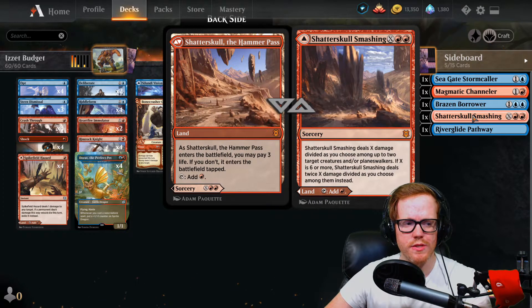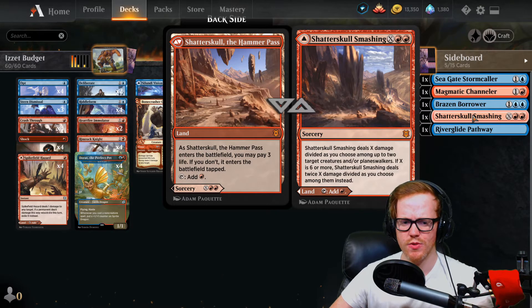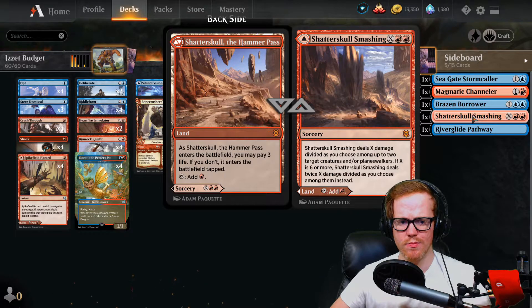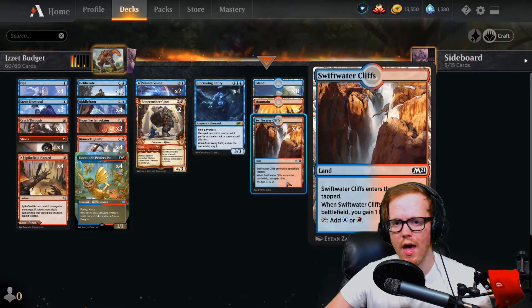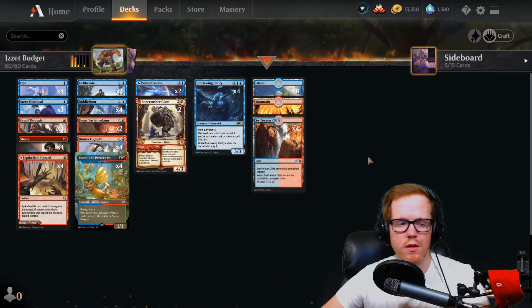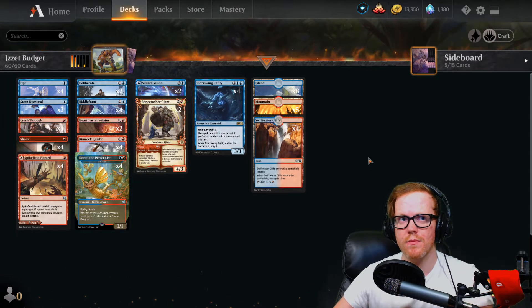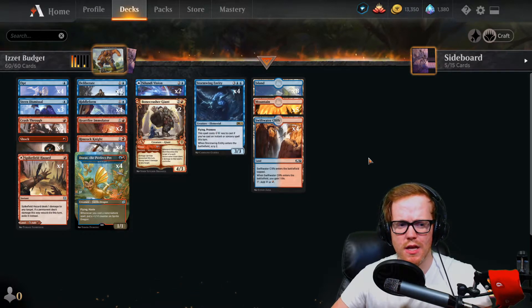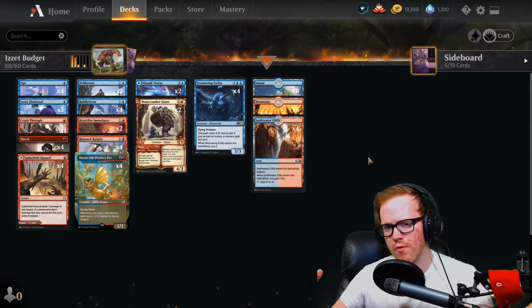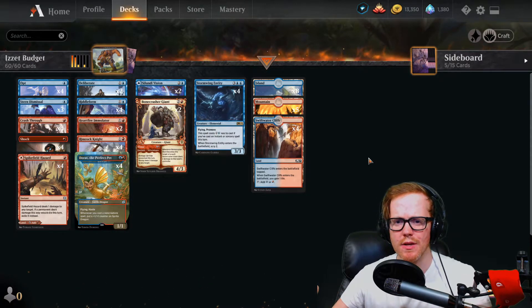Shatterskull Smashing is another good removal spell — cast for six or more and it deals twice the damage divided among creatures, and it also functions as a red land. The Riverglide Pathway is a red-blue modal land you can add by replacing a tap land. Overall this is a pretty solid deck that when it goes off hits very hard, very fast. With the slower pace of the current meta, this deck can really take advantage of that. It's a fun, straightforward deck — play lots of non-creature spells to pump your creatures and swing for big damage.